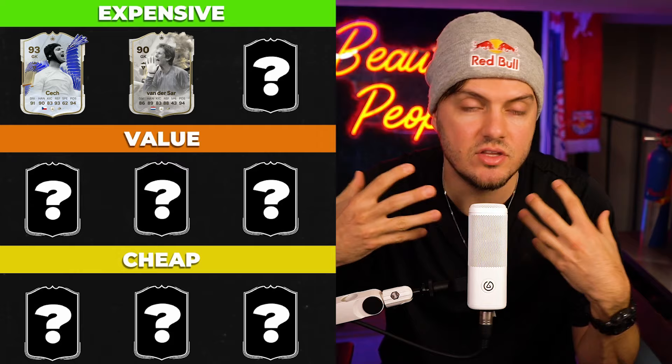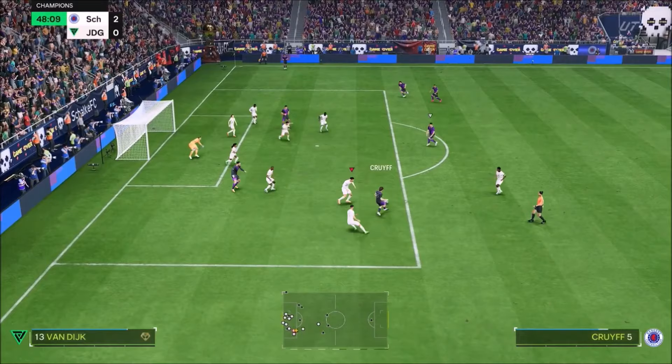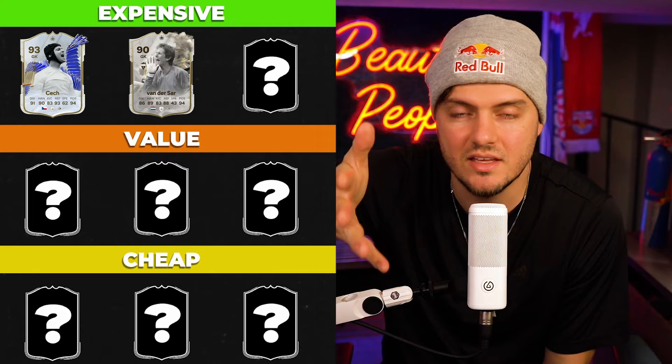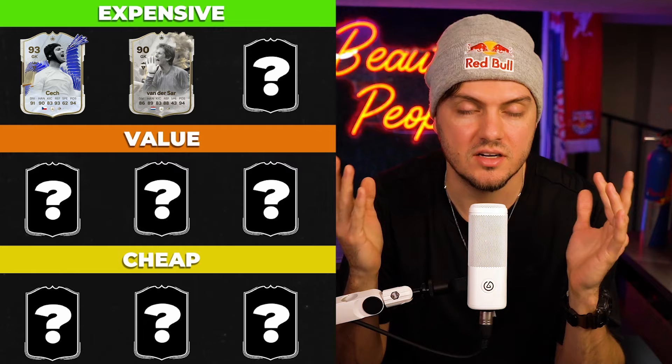It's more than likely the 92 is going to be better, but the 90 I know — the proof, the track record, a lot of experience — costs you 445,000 coins. I would recommend giving the 92 some playing time now that he's readily available. Currently he's 580,000 coins, so it's not even a big price difference between the two of them. A general rule of thumb: pick up Van der Sar and you can't go wrong.